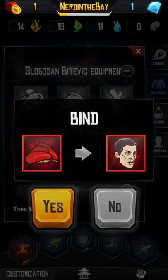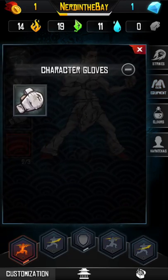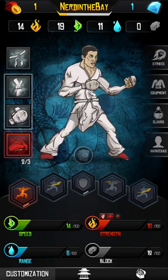You also get equipment — I got fire feet. I'm not sure if that's focused on the strength of my attacks or if I actually have fire elemental feet. A little weird but it's okay.